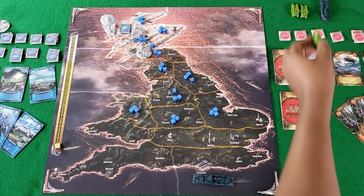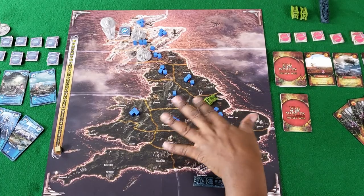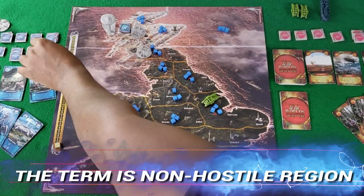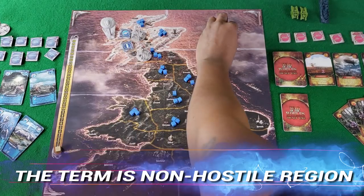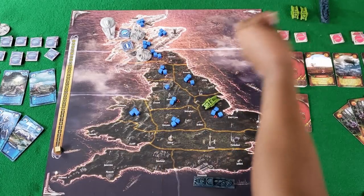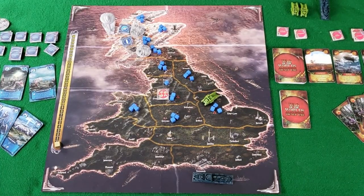If a human purchases a land military unit — an army unit — it goes anywhere where it's safe and there's no enemies around. The same thing goes for the aliens, but when they get buildings, they have to be in a safe area one space away from the previous one. So a little bit of difference there. If they were to get a building — like this armory, the artillery place — they'd have to do it where there's no aliens already, a non-hostile area.